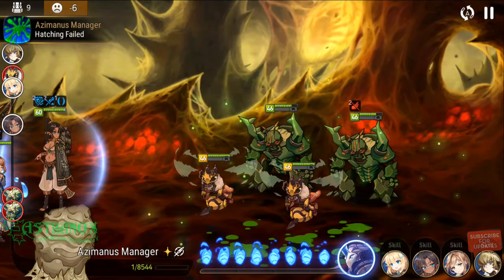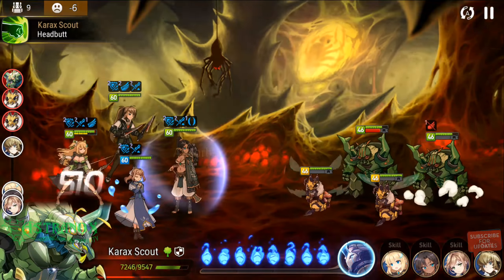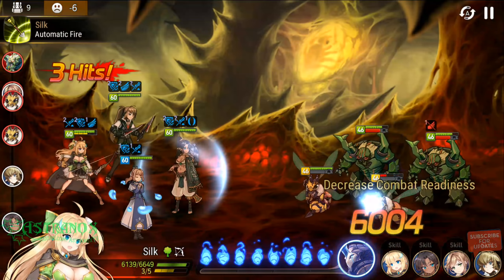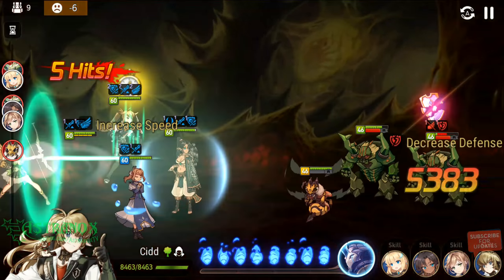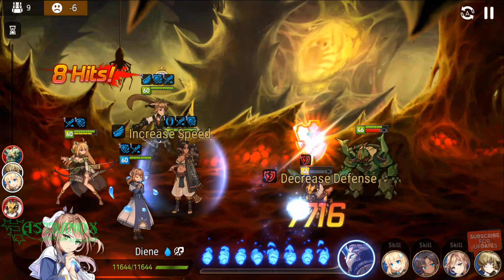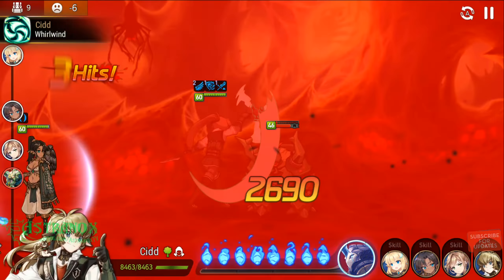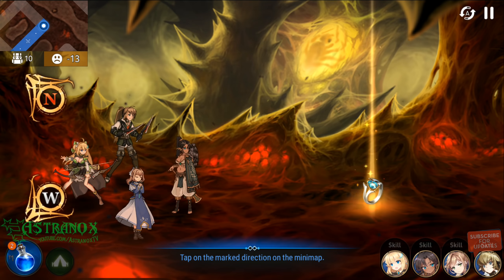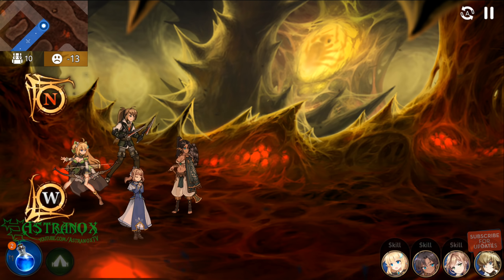Hopefully I can get some more speed or crit chance. I'm going to put that on my Sid — having Sid on lifesteal makes sense because if he was speedy he'd go first before Diane, and I need Diane to buff attack for the group first. The lifesteal gives him sustainability and I can use him as my farmer. There we go — second ring, beautiful. Let's head back.